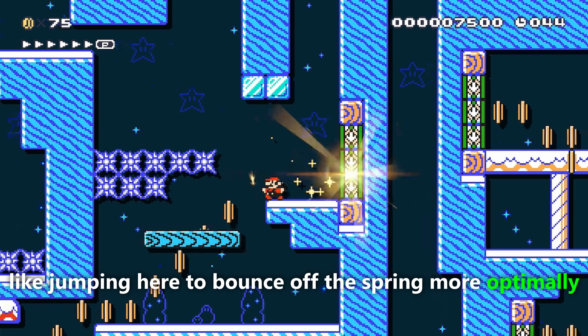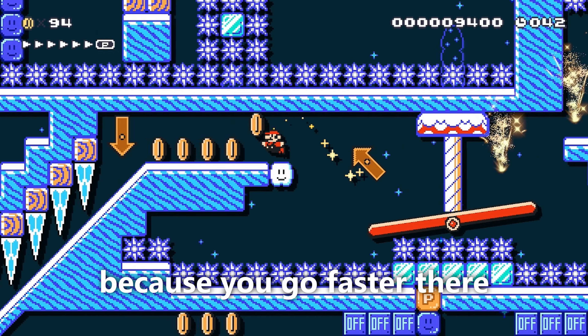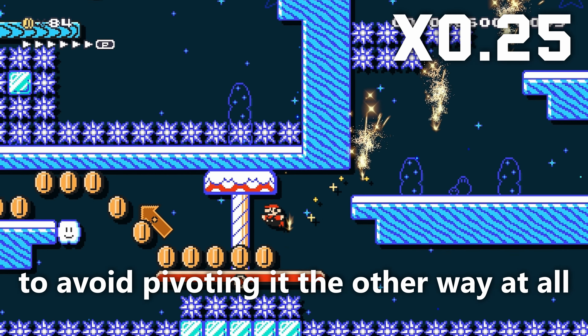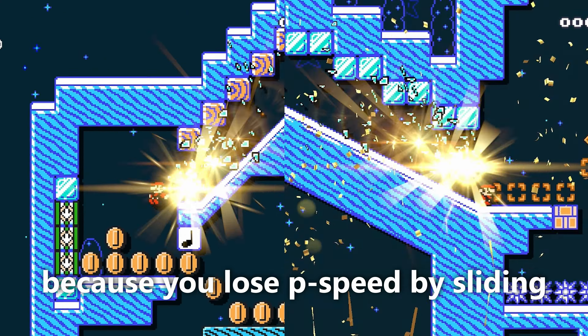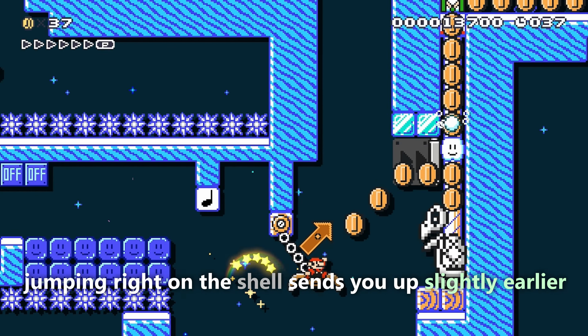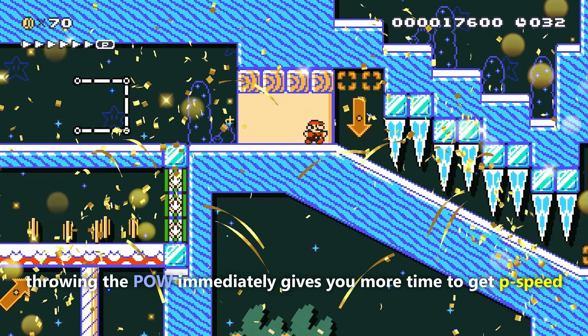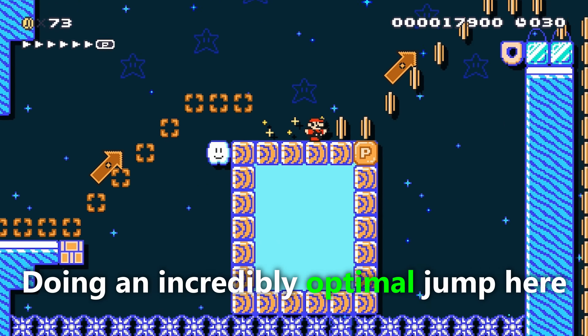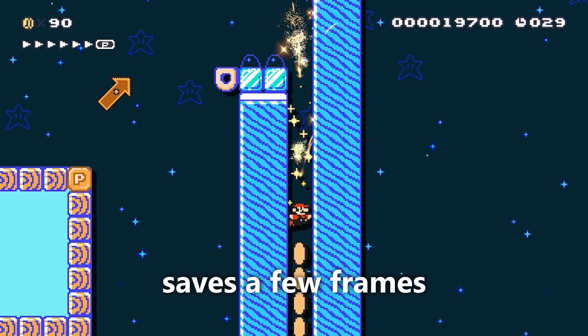There's a few small optimisations, like jumping here to bounce off the spring more optimally, jumping off the seesaw at the last frame because you go faster there, as well as jumping before the seesaw to avoid pivoting it the other way at all. Sliding down the slopes right before the icicle because you lose P-Speed by sliding. Jumping right on the shell sends you up slightly earlier. Throwing the power immediately gives you more time to get P-Speed. Doing an incredibly optimal jump here for a hole-in-one, to avoid bonking on this ice block saves a few frames.